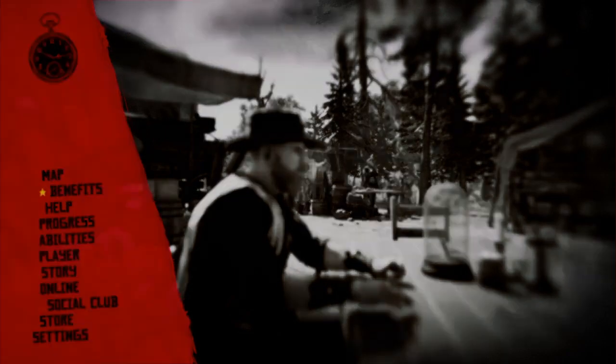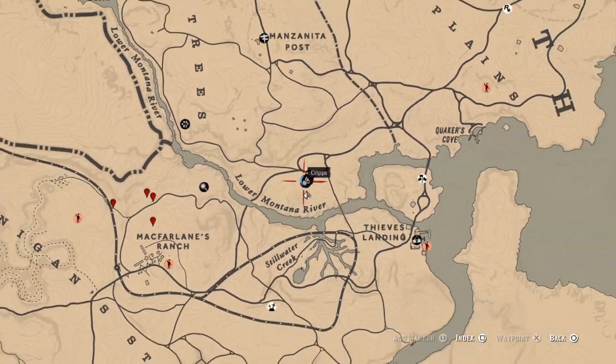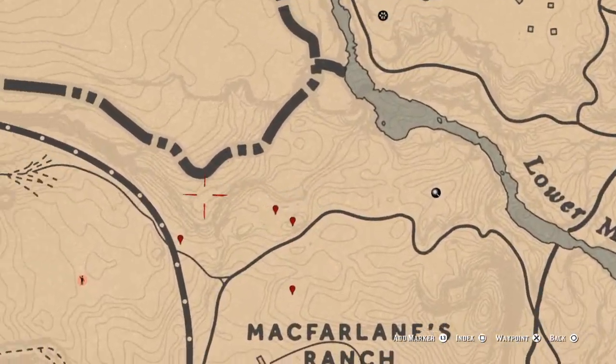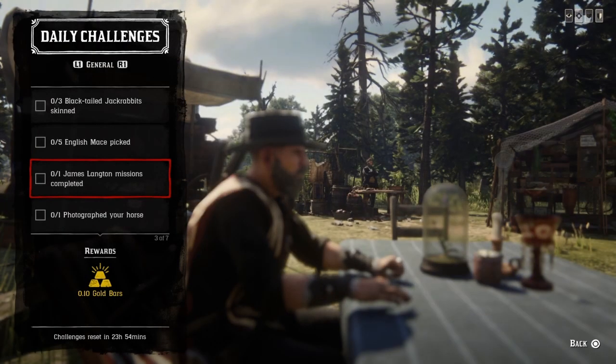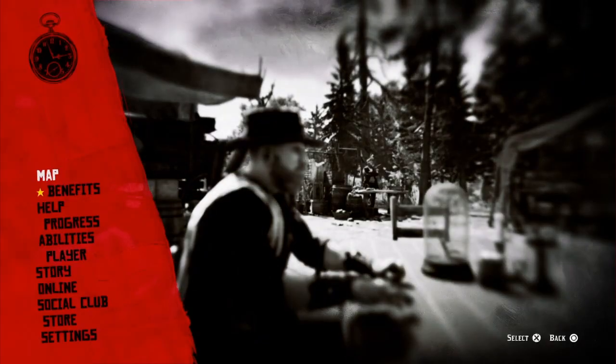For the five English mace pick, I'm going to show you where I'm going. We're going to go to McFarlane's Ranch — right here at these four markers should be plenty enough to get you five English mace. Once you do that, that challenge will be completed.